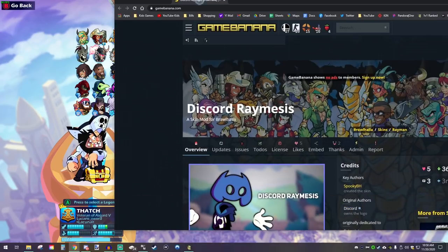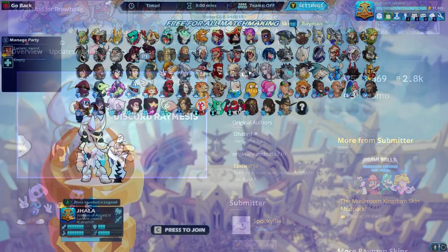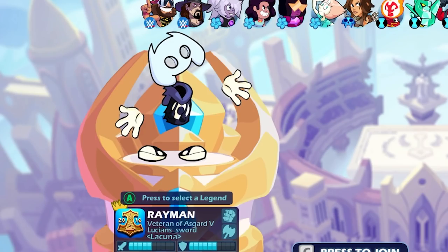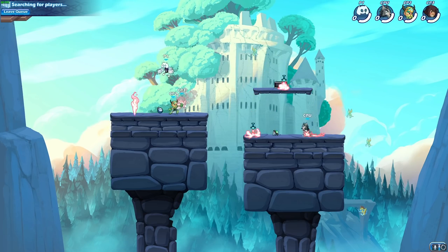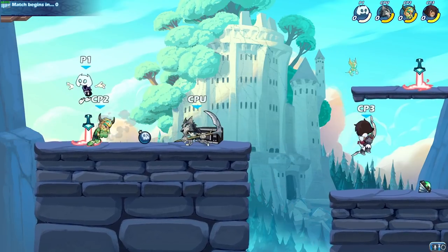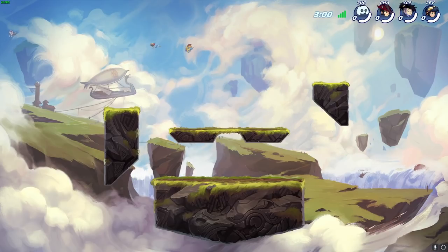Next mod I want to cover is Discord Ramesses. This is a really weird mod — I did say this was weird mods, right? This one turns Rayman into a Discord head. I don't know why, but yeah, we're going to do it. I just installed the Discord Ramesses mod and also another mod — I'm not going to tell you what it is, I'm just going to show you. Let's look at Discord Ramesses. It even changes colors — that's great! This is the default purpley Discord logo we all know and love. You could already see the other mod I installed: it turns all of the spike balls into microwaves.